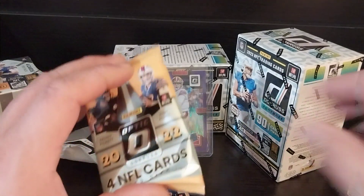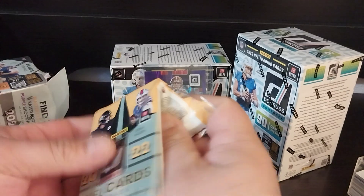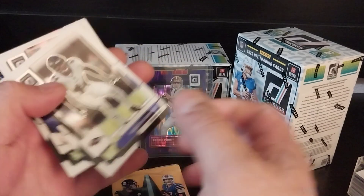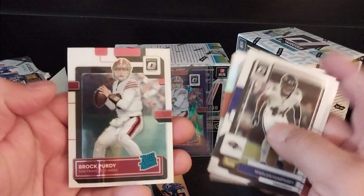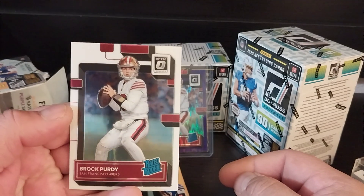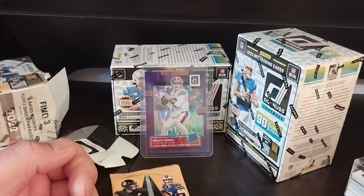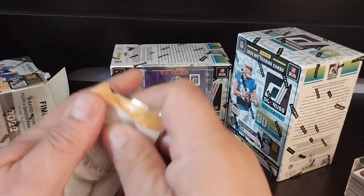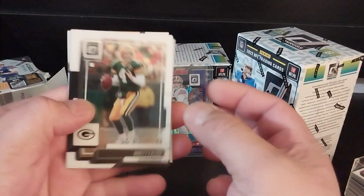We have two packs left. That was probably the break, because I picked up a few boxes at Walmart, and that card right there was probably the break of them all. There's a Brock Purdy right there! So we got a Brock Purdy Optic — just regular, his base Optic. This is awesome. I'm going to put this in here. It's scratched, but I did manage to pull an Optic Brock Purdy base, which is not too bad.